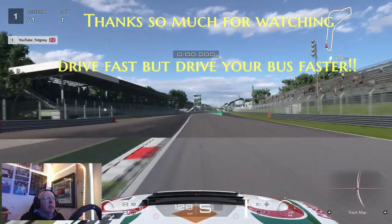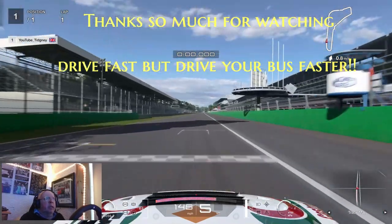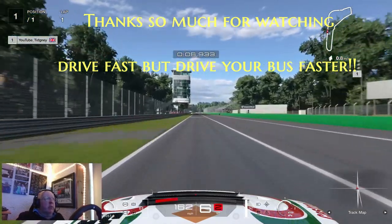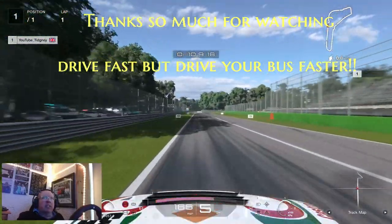So there you have it — Race A, B, and C. There are some good combinations. Let me know what you think, and if you like the content, please consider subscribing. It's greatly appreciated. Take care everyone, drive fast, then drive your bus even faster. Bye! Salute.